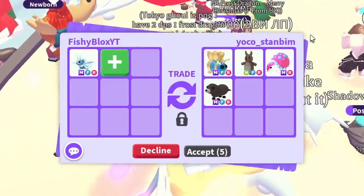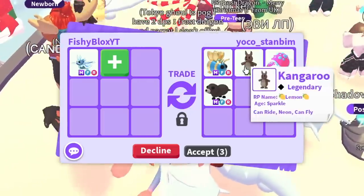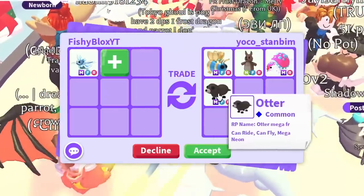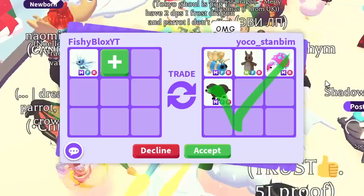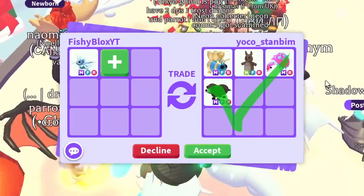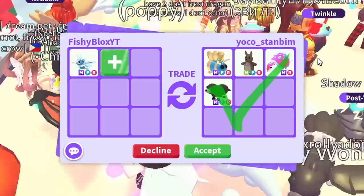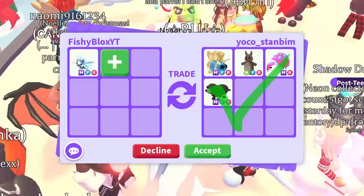The first offer we have is from Yoko — a mega queen bee, a neon fly-ride kangaroo, a mega glyptodon, a mega otter, and they hit accept. That's the first offer we got and this is actually a really crazy offer, so I'm excited to get all the offers possible for this.